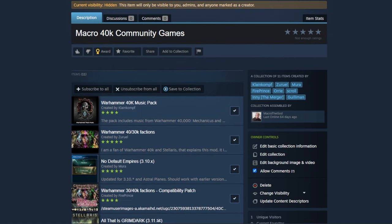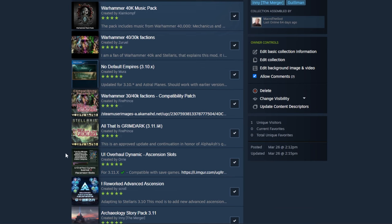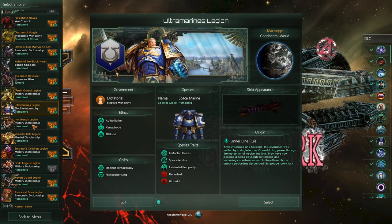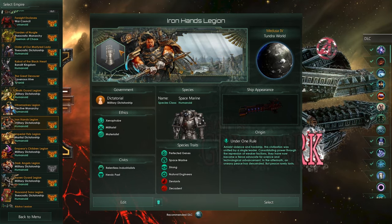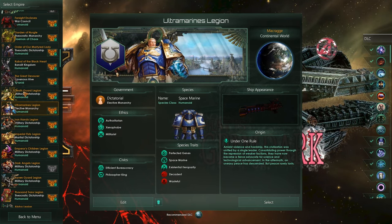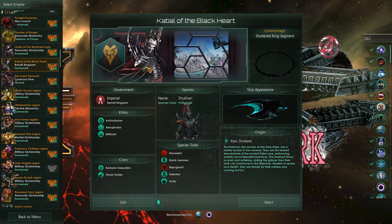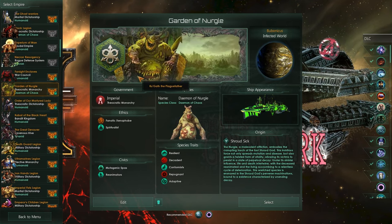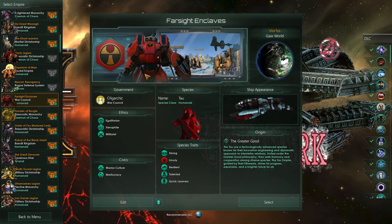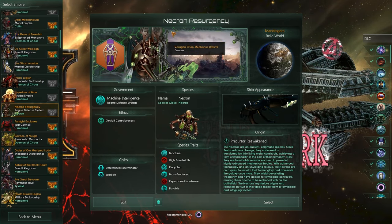I'm going to show the modpack on screen eventually. It's very important that you have the No Default Empires mod at the very bottom of your load order, followed by the 40k compatibility patch, then All That Is Grimdark, and then the rest. The Music UI Overhaul doesn't matter for load order, but you need to make sure that the All That Is Grimdark compatibility patch is above those, and at the very bottom is No Default Empires. I believe it's version 3.10, but that doesn't matter.